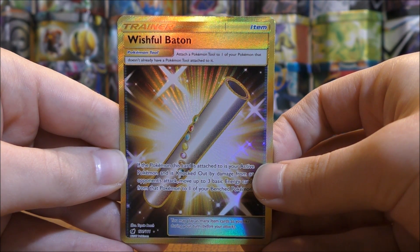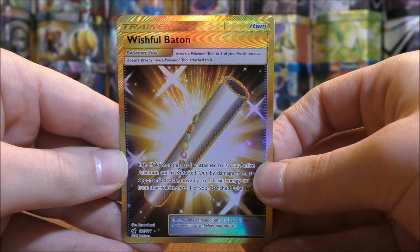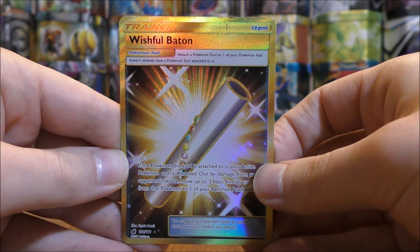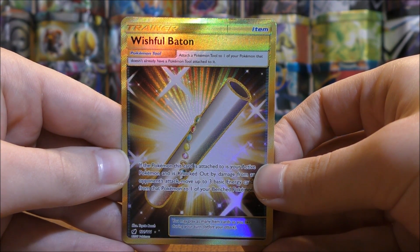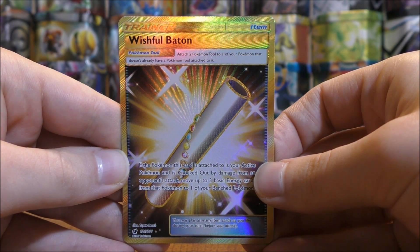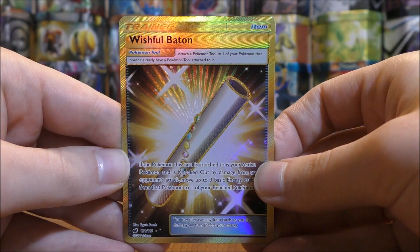As far as sealed products go, the best value is to buy a booster box — Troll and Toad is selling one for $79.95. If you're a competitive player, buy cards individually online. If you're only a collector, wait until this set exits the standard format, about two to three years from now. Personally, I buy a couple of booster boxes to open on my channel and then purchase any remaining cards I need online.